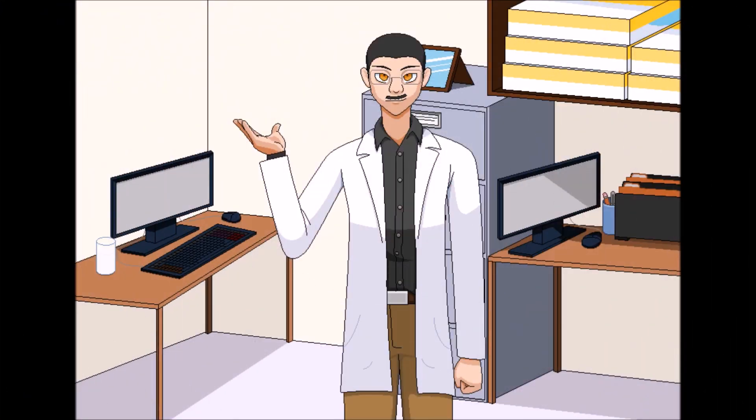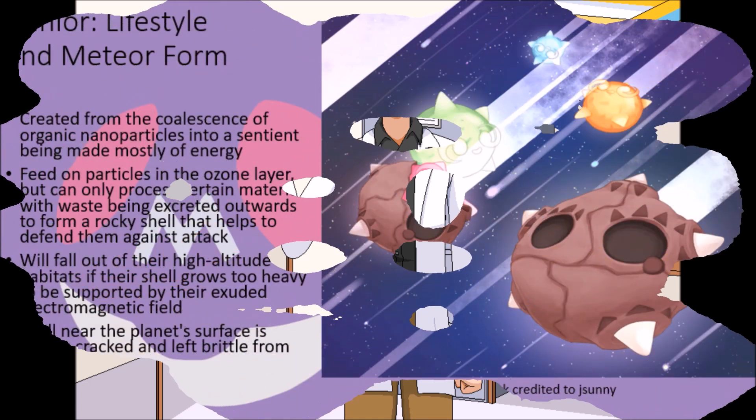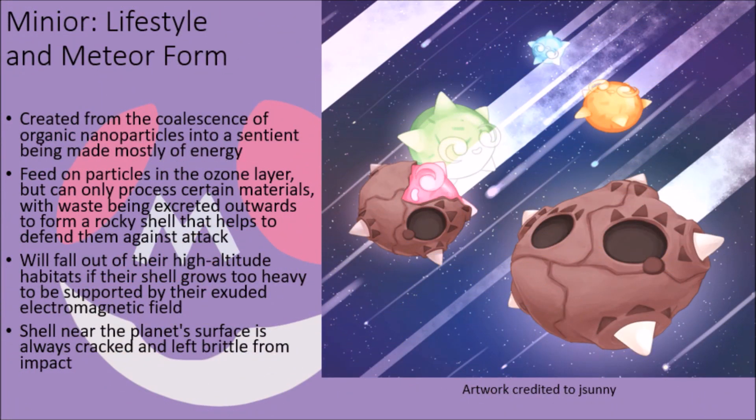This impact has the effect of damaging the shell that they are contained in, and that is a problem because the higher pressures at the surface are deadly to them if they are exposed to it for too long. As such, these creatures are almost always found with a cracked shell that not only reduces their overall mobility and weakens their capacity to attack much, leaving them with only moderately strong defenses, but it is also very brittle and can easily be destroyed with a fairly strong impact after their initial arrival.